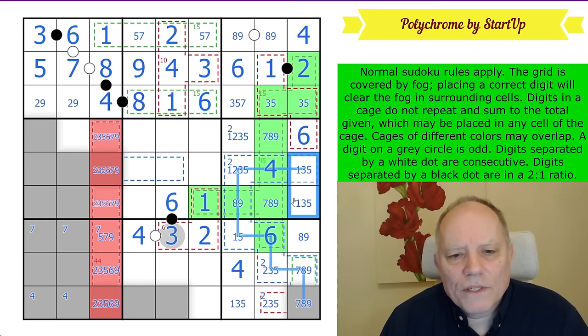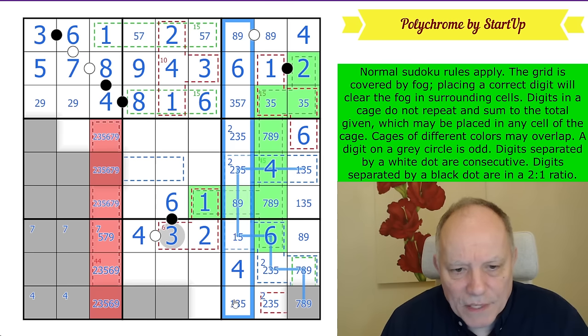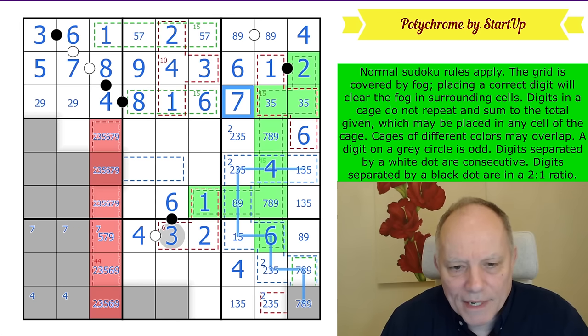There must be a one in one of those cells in this column, so those don't have one in. Is there only one place for seven in this column now? Yes — there's an eight-nine pair. There is only one place for seven — this is a seven. We don't get a full clearance to prove it, but it is.